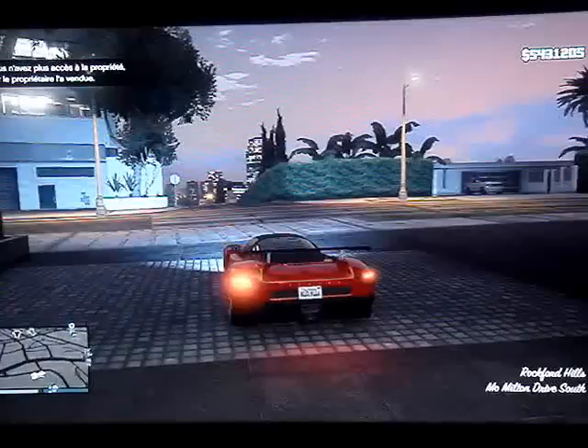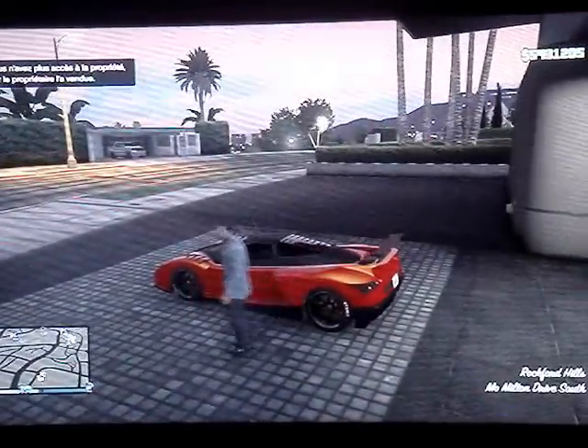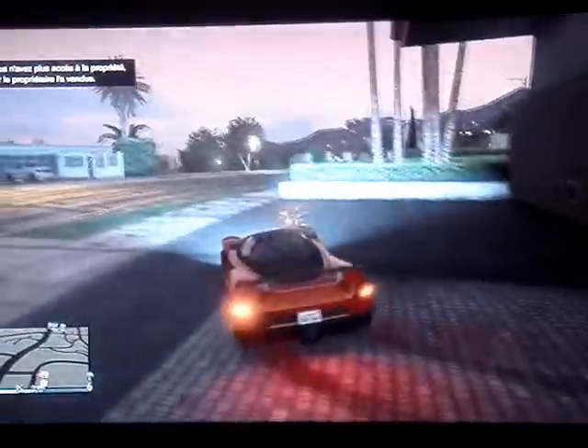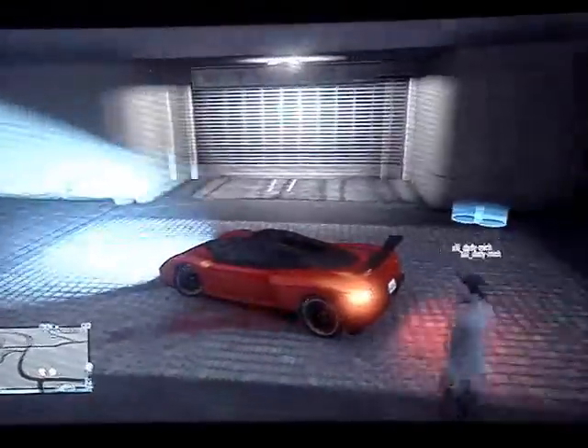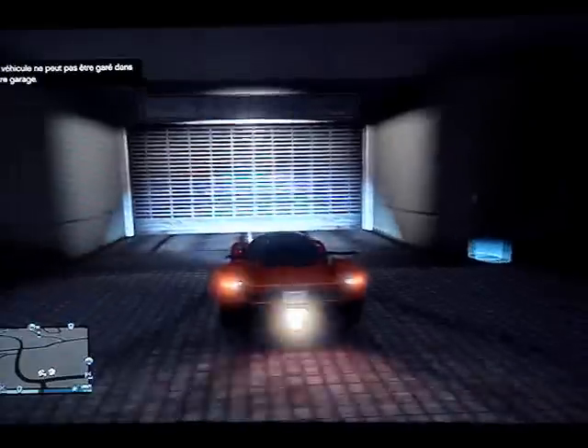Vous allez sortir, et là votre collègue devra sortir du véhicule. Une fois que vous aurez sorti du véhicule, dès qu'il sera sorti, vous allez prendre la voiture qui vous aura été dupliquée, et vous allez l'avancer devant le garage et la reculer comme ceci.